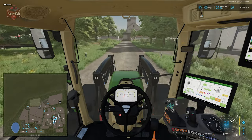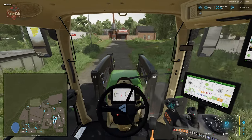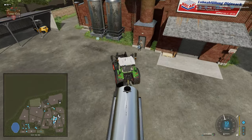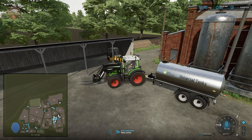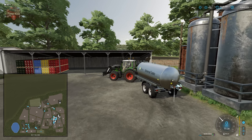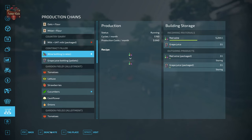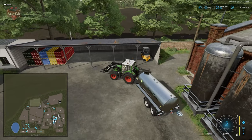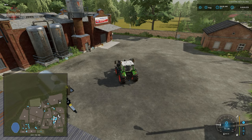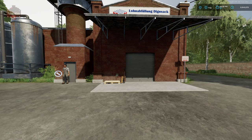We take the turn off to the left, right before the gate, and arrive at the contract filler. We come over and unload our red wine, go to the contract filler, and activate wine packaging. We fast forward time and wait for our crates of wine to appear.